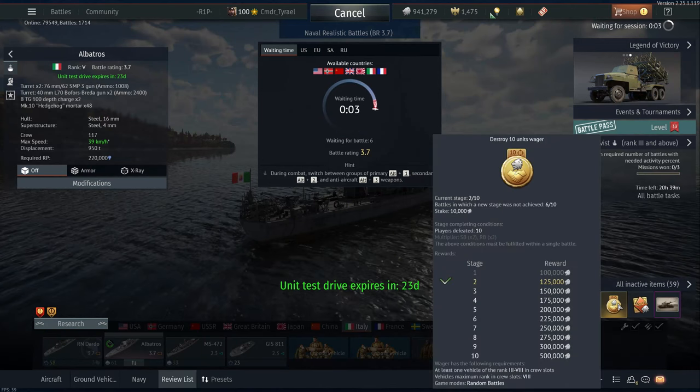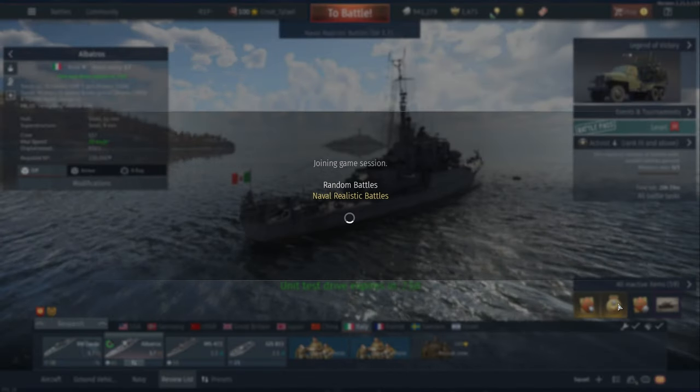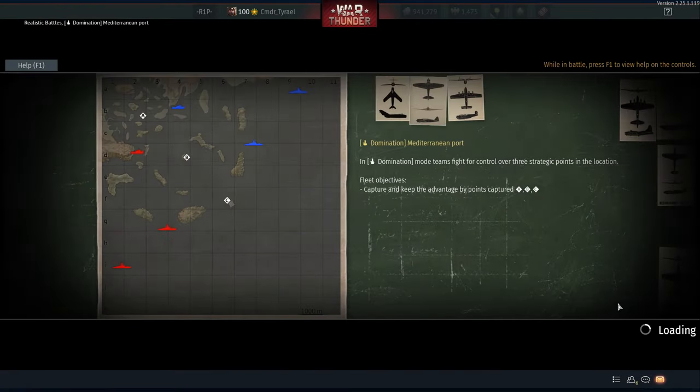Ahoy and welcome to the channel. I'm Commander Tyrael but my friends call me Ty. Today we're working on the Italian Albatross. I'm running a destroy 10 units wager and I'm trying to finish grinding the Italian tree.